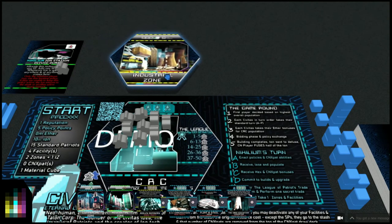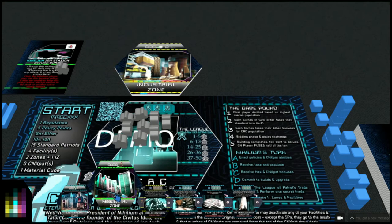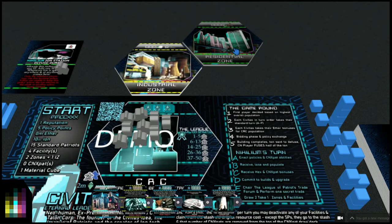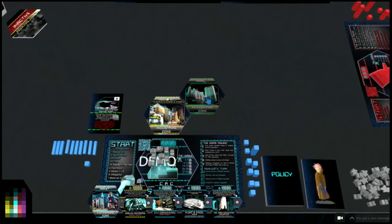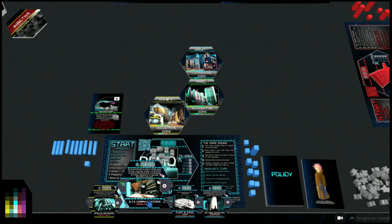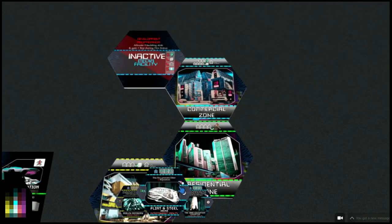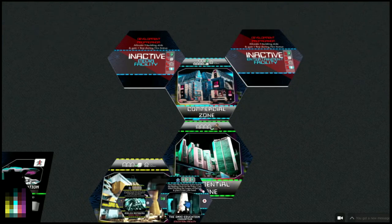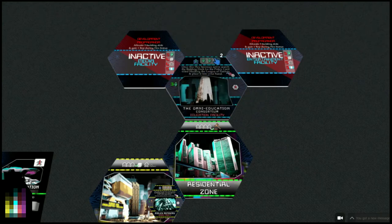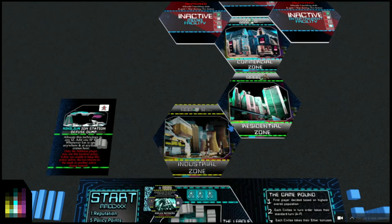Now populate - we need to place our zones onto our game area. We've got more commercial facilities than residential areas, so let's be creative with the layout. We'll put our commercial zone here and then place facilities connecting to it - but they have to come in inactive. This hex connects to a commercial zone but comes in inactive, this one will also connect inactive, and this one as well. We've set up our blueprint for our Civitas.